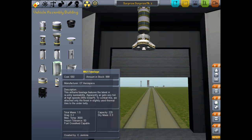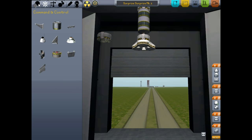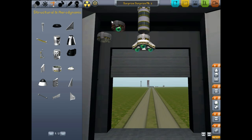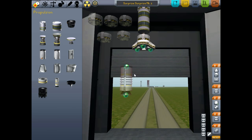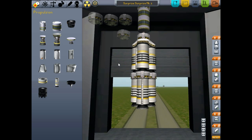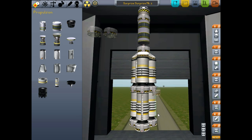Switch us back to three degrees of symmetry and we'll grab a decoupler. I'm basically just rebuilding that first rocket that turned out surprisingly well for us, before I accidentally made a huge mistake and decided to go with liquid fuel engines as opposed to solid fuel boosters. So I think we'll just stack like three of these up here.